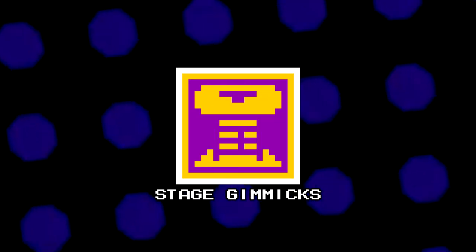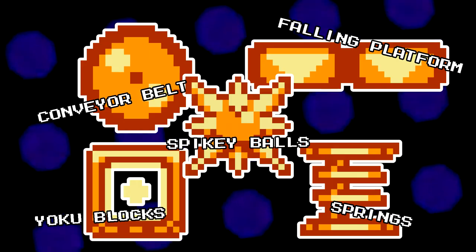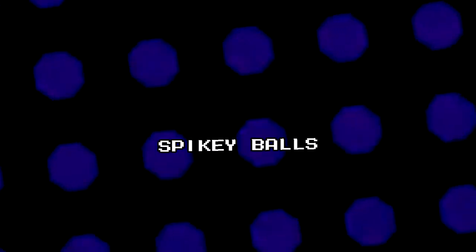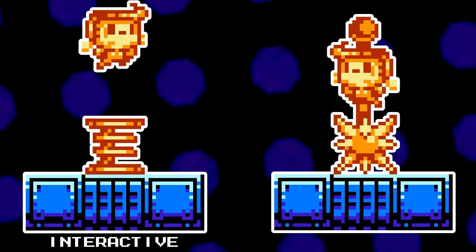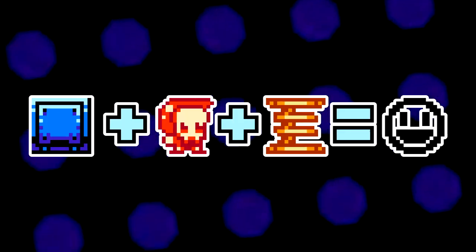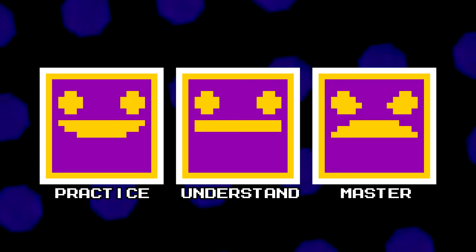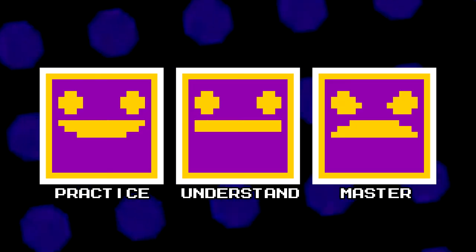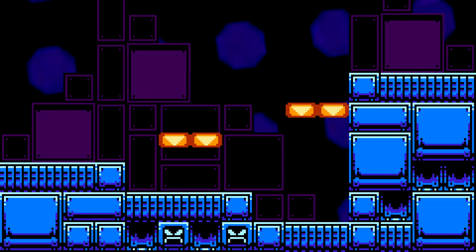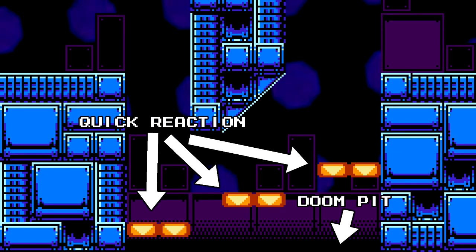Stage gimmicks. Try and add a couple of unique stage gimmicks or hazards per stage — things like conveyor belts, falling platforms, disappearing blocks, springs, swinging wrecking balls of doom, and so on. Little pieces that the player can interact with or have to avoid just adds a little more flavour to the level, other than fighting enemies and jumping across the land. It's a good idea to introduce stage gimmicks in a way that teaches the player their mechanics and then introduce them to more challenging scenarios. For example, these falling platforms are over solid ground but later on they're placed in much more fiendish and taxing ways.